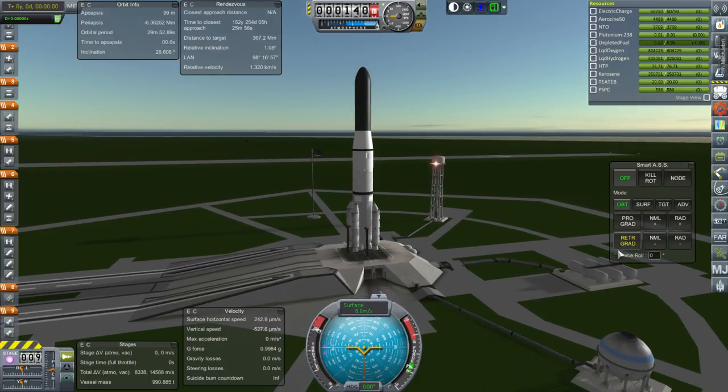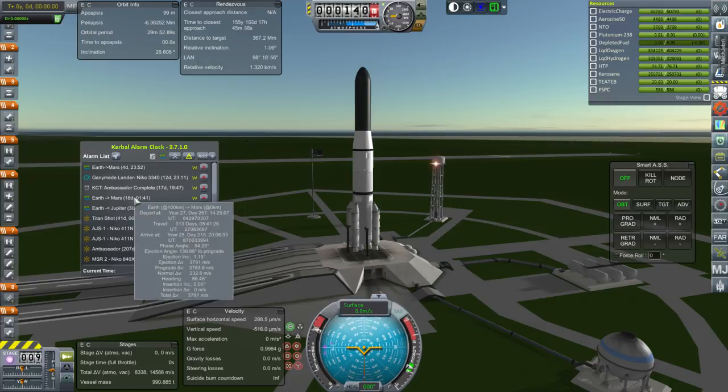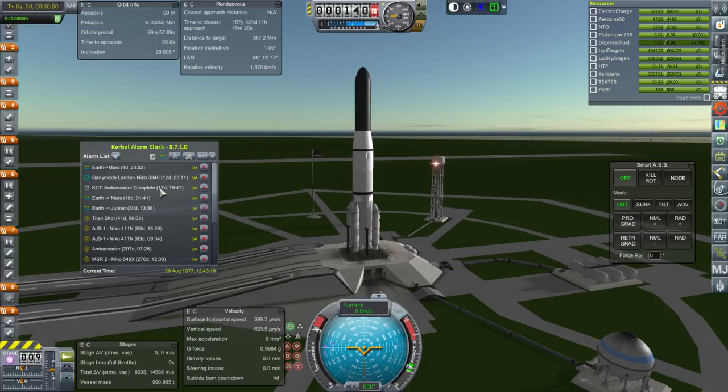Throttle is up, SAS is now on. The date is, for reference, August 29th, 1977 — smack in the middle of the Voyager window. We'll have another Ambassador mission completing in 17 days, so that'll get the tail end of things.